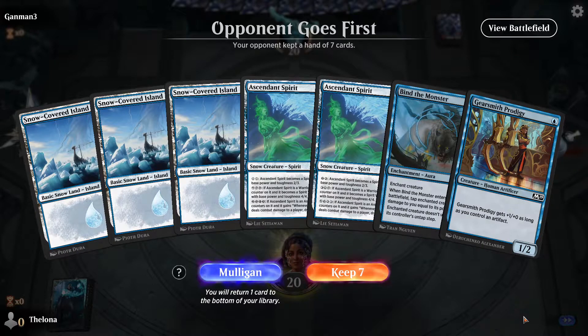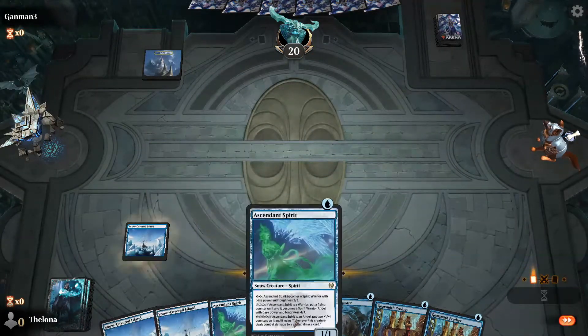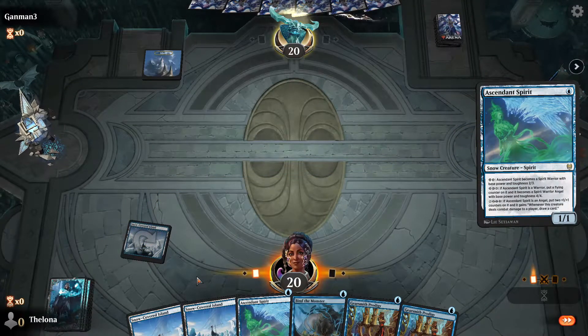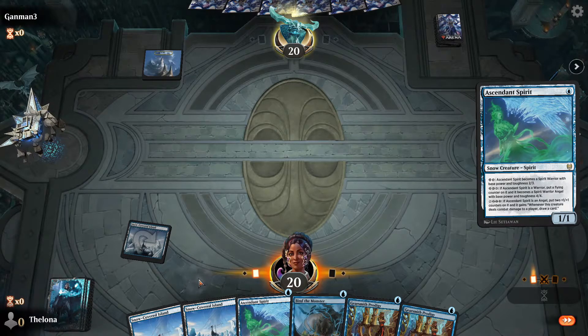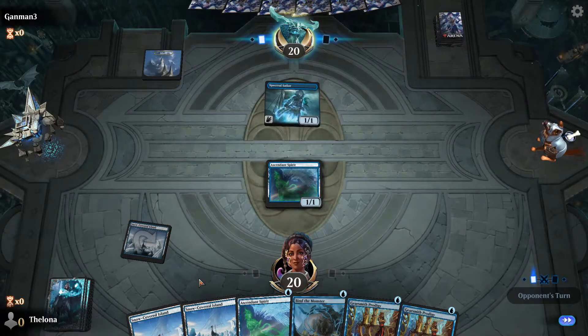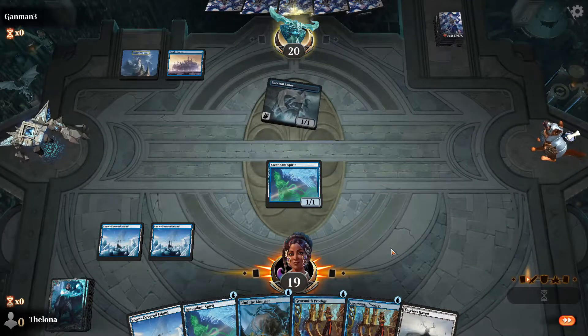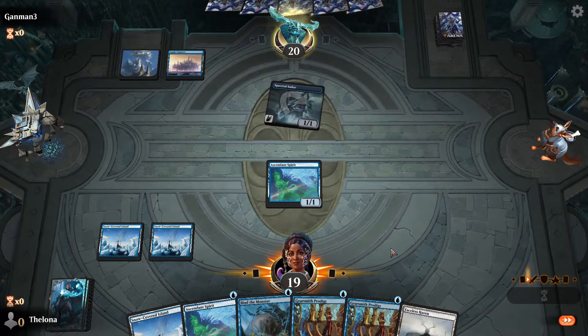We're on the draw, no vehicles, just Ascendant Spirit and Gearsmith Prodigy — which is not so hot at this point. Is this a good enough hand or is it weak? Ascendant Spirit is a bit of a beefcake so there's that. Let's give it a whirl and try different aspects of the deck — do we have to have a specific combination every single time? We'll find out. Ascendant Spirit — is this mono blue tempo? Couldn't find Bind the Monster by the way.